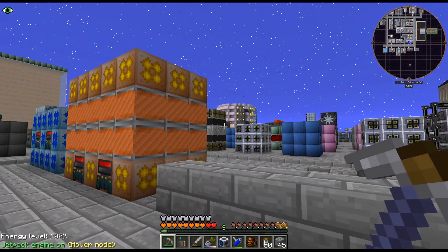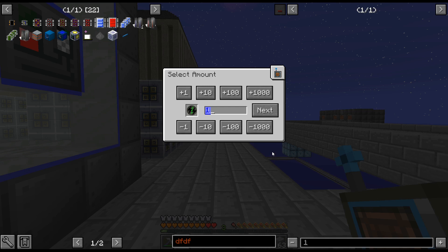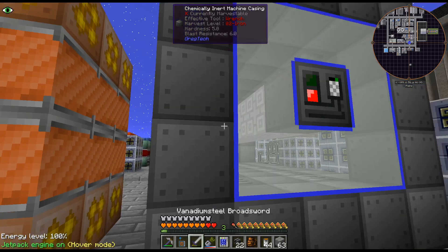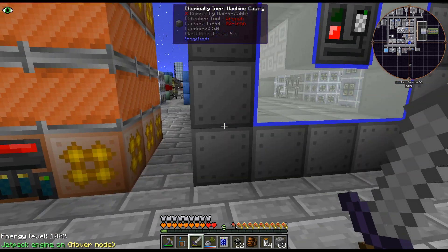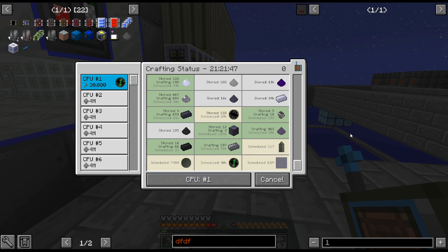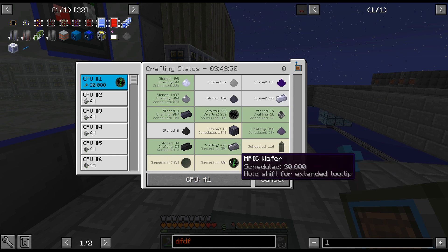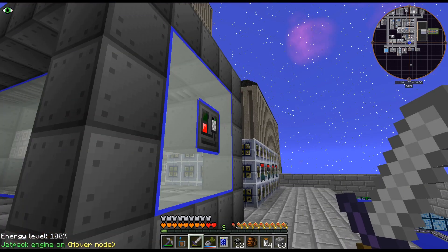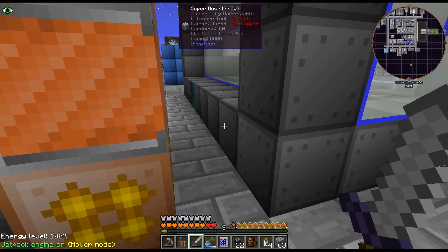I was going to do a 4-amp energy hatch, maybe I should do a 16-amp energy hatch on the chemical reactor. Let's ramp this up quite a bit. All right, we are back and I've gone ahead and set up our chemical reactor - this thing is just going through these HPIC wafers in no time at all. I need 70,000 more of these. I'm doing 30,000 at once since this is one of the slowest things we had, and I did 1,000 and it was doing like 200-something every three seconds - insanely fast.